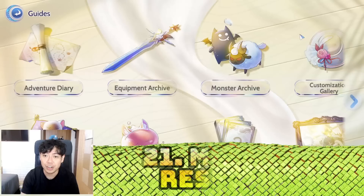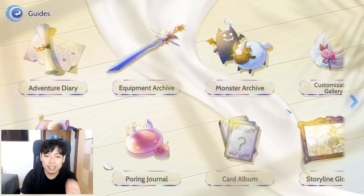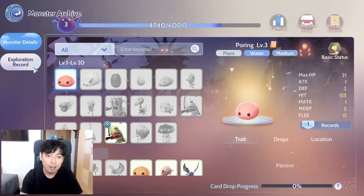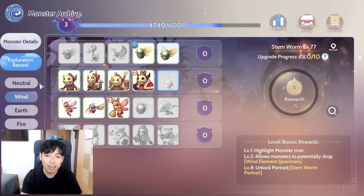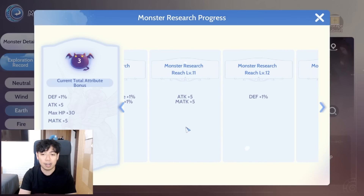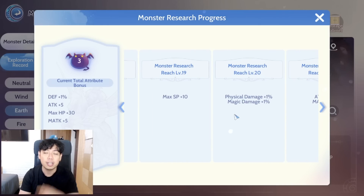Number twenty-one: monster research. Click on the monster archive and you'll see the monster research level. The more you kill enemies the higher your monster research gets, and the higher the level the more passive stat bonuses your character gets. For example, the exploration record is subdivided into monster elements — clearing all of these gives 300 monster research progress, and at level 5 you already get one percent attack or magical attack, hit, flee, HP damage, and more cycling bonuses.